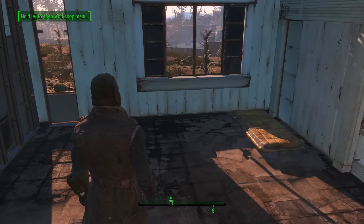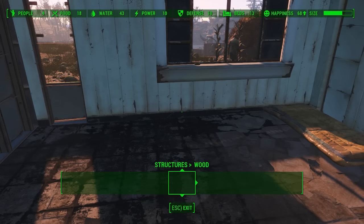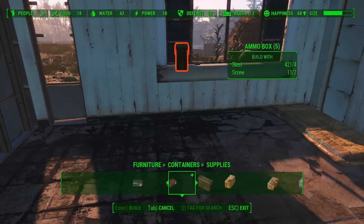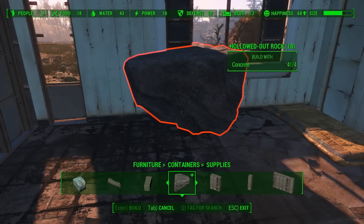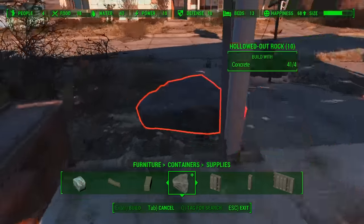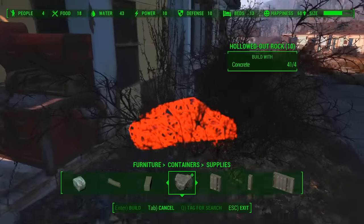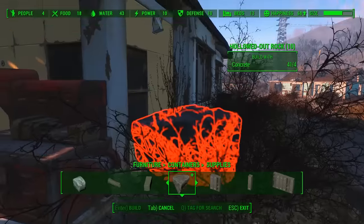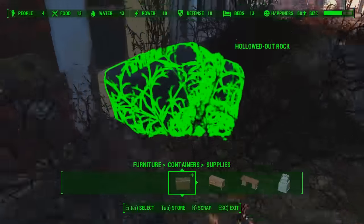Let's make a cabinet. Yeah, I don't have any Razorgrain. No Razorgrain. We're making do with what we've got, and it's not always the easiest to work with. Containers, supplies. Double bag, footlocker. Hollowed-out rock. I kind of freaking love the idea of a hollowed-out rock right here. This doesn't even make sense, but I love it.